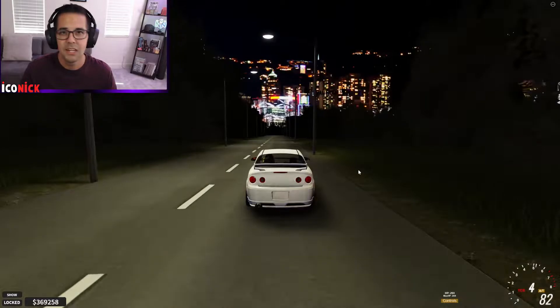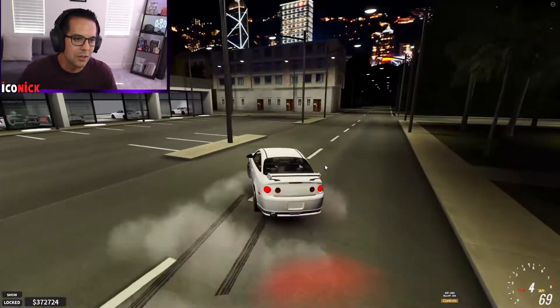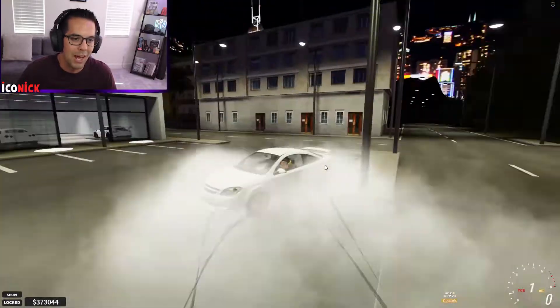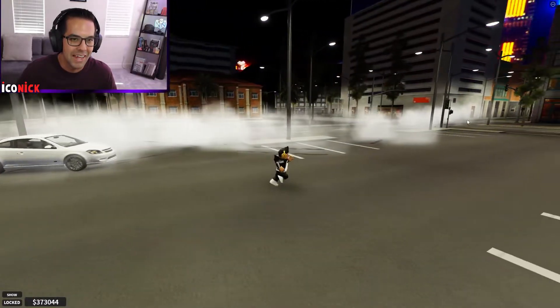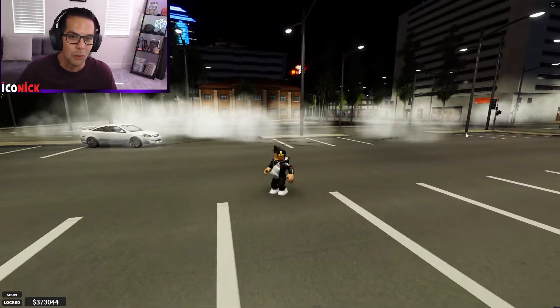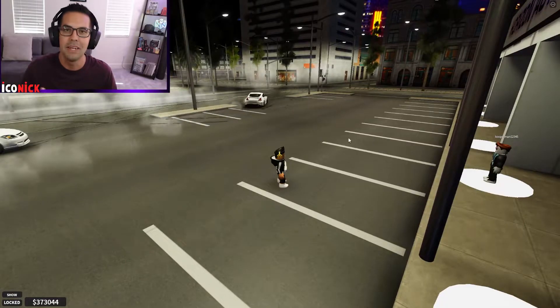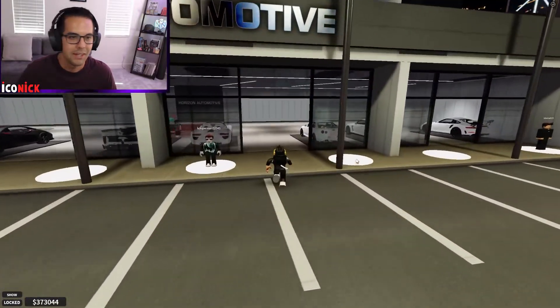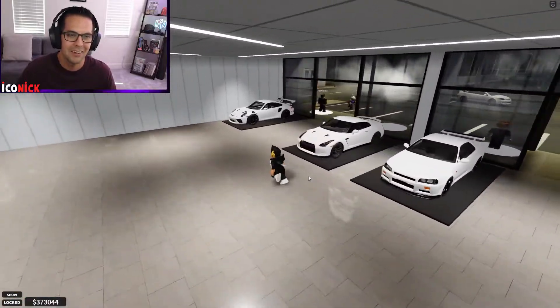I think they did a pretty good job. I'm impressed. We're about to whip right into the dealership. That's what I'm talking about — check out that tire smoke! That was your boy Iconic ripping down the road, drifting right into the dealership. Let's go ahead and come into the dealership and take a look around.